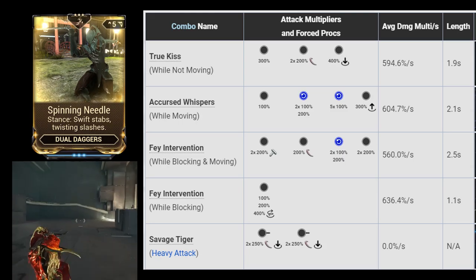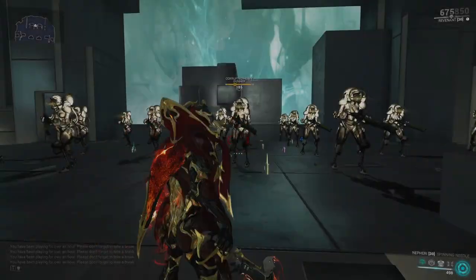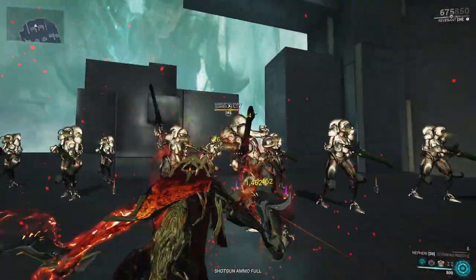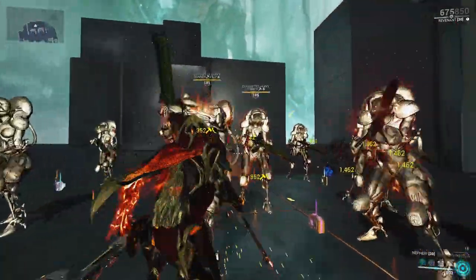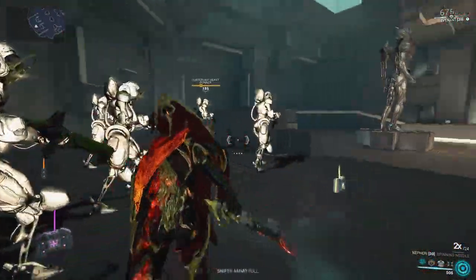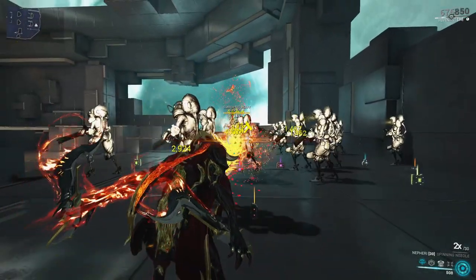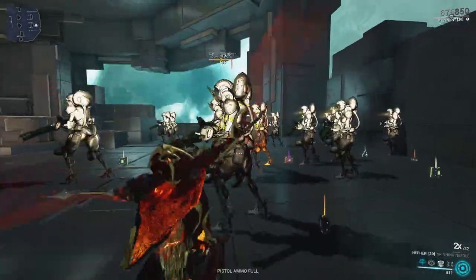Notably, the heavy attack also inflicts 2 forced slash procs with each dagger. Additionally, the Neferi has a special neutral non-blocking combo attack which shoots 4 fireballs as part of the second combo hit. The fireballs have a range of 19 meters, deal around 50% of the regular attack's damage spread over 4 fireballs, have enemy punch through, apply a forced impact proc, and have a high chance to inflict heat procs.